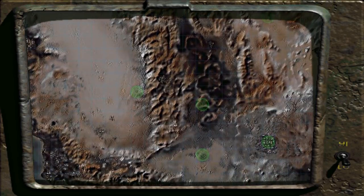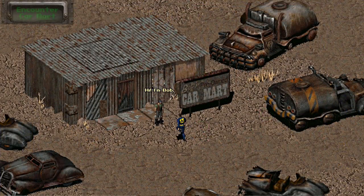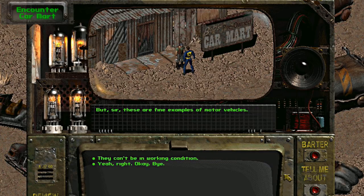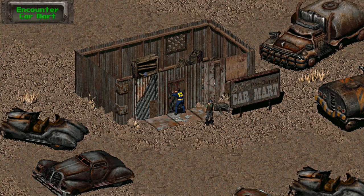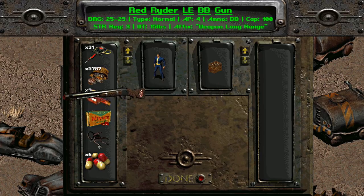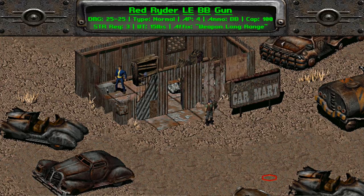Next is the Red Rider Limited Edition BB Gun. During your adventures out on the world map, this BB gun can be found in a special encounter called Bob's Pre-Owned Car Mart. Once the encounter happens, find your way inside the shack behind Bob — you can do this with lockpicking or explosives — and the Limited Edition BB gun is in a crate on the right side. There's also a footlocker in here with a regular variant of the Red Rider BB gun as well as some more BBs. Where the regular variant does 1 to 3 damage, this one does 25 flat. Its single shot AP cost has been reduced to 4, and it uses BBs as ammo with a capacity of 100.